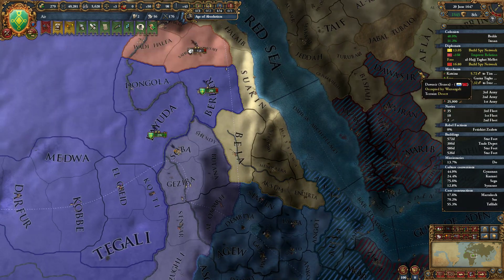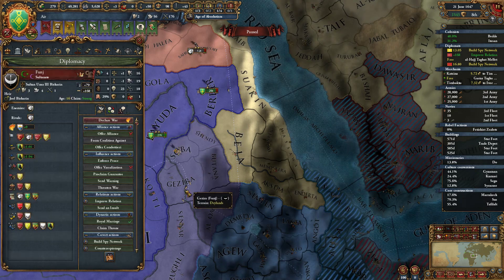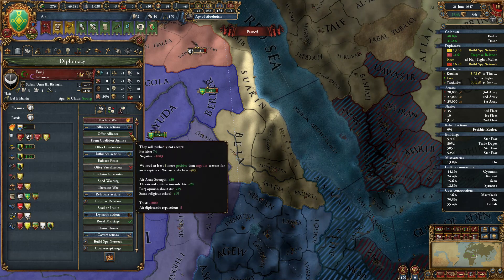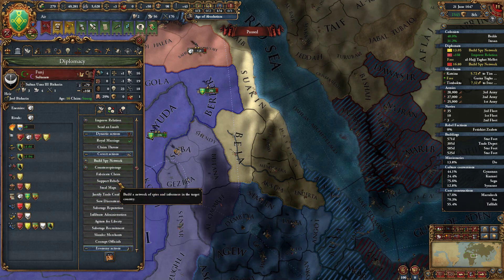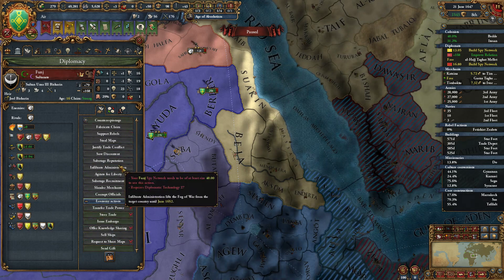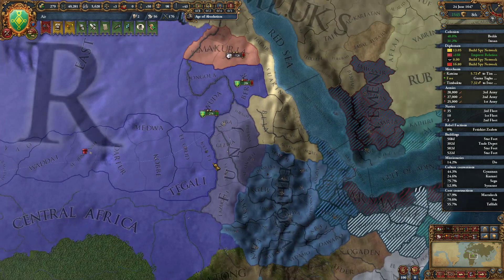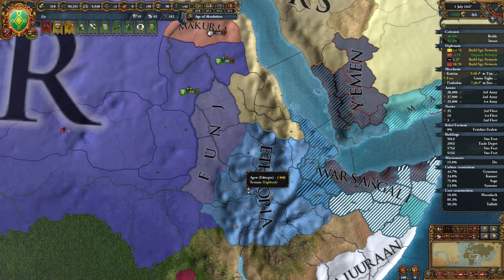So that alliance breaking is okay. We can't declare war — I mean, we could no-CB of course, but they don't trust us right now. None of that's going to work out. So we're just going to build a spy network over here so we can fabricate some claims and start some stuff. And yeah, we might just vassalize them. I guess we do border Ethiopia down here — oh no, that's wasteland, never mind. So we're not going to start any crap over there.